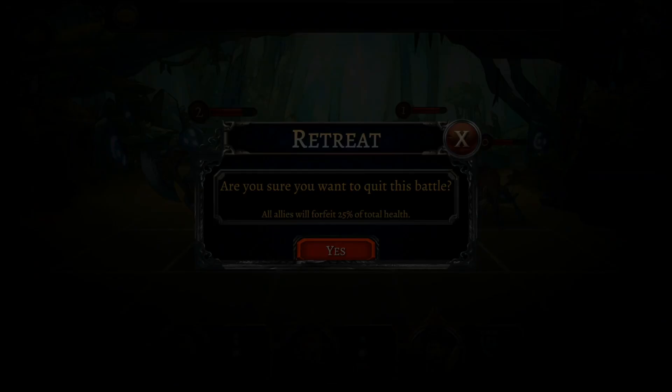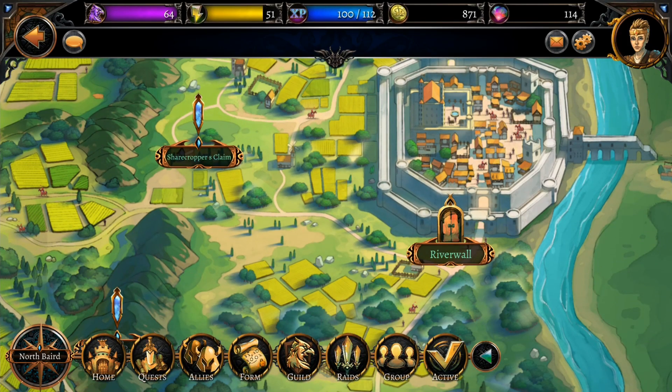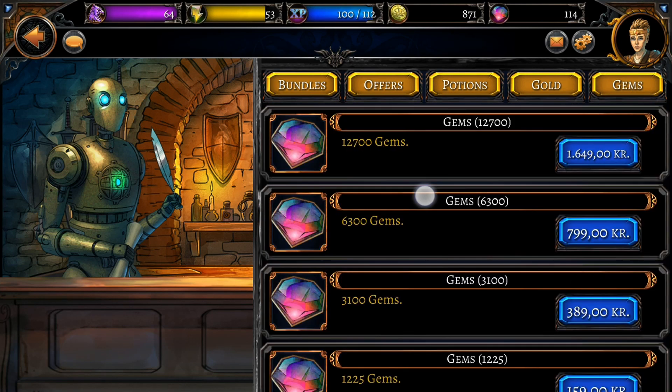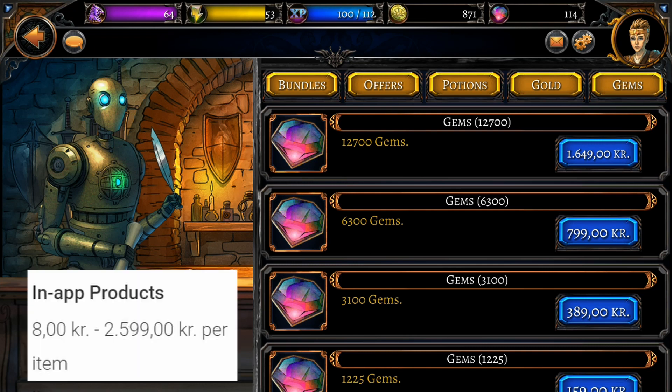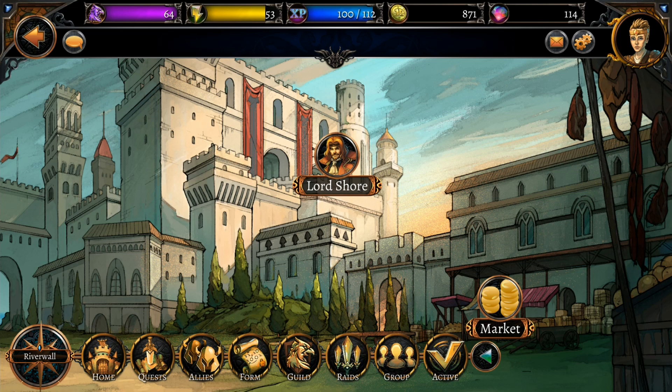We're definitely going to lose this one, so let's retreat. We're going to abandon whatever loot we had gotten from that first match, sadly. We did still get the gold and experience points, but not the items. Here you can see where we can buy premium metal bags — metals are what we need to unlock new heroes. These cost 350 premium currency or 1,500 gold to get 4 to 8 metals, but spending 350 premium currency gives you 25 to 50 metals. And those gems can be bought here for up to 1,600 Danish Kroner — around 200 US dollars — so even if I was off on the 350 figure, 200 US dollars is still an insane amount of money to spend on a mobile game.